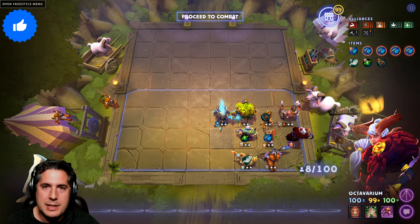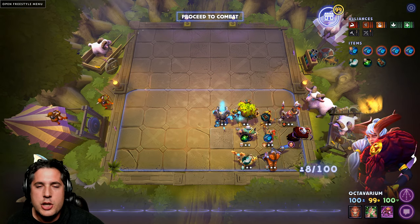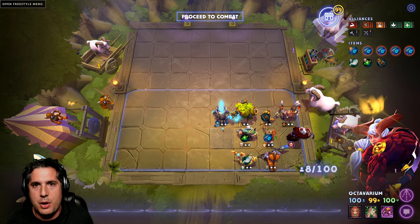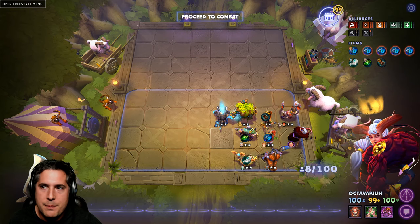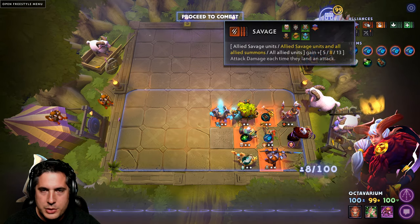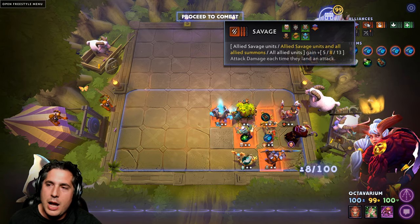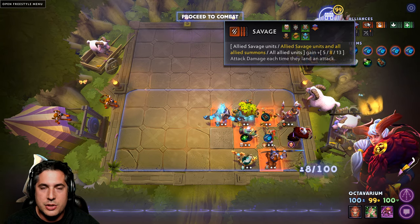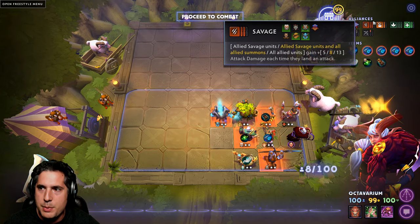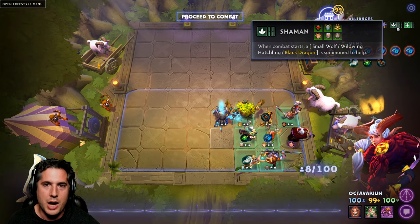There have been a few comments lately from people asking: I'm new to the game, what build do you recommend just to get started and learn the basics? If that's the case, I do recommend going 6 Shaman, 4 Savage. The reason for this is because it's a good build, but it also helps you understand the way alliances synergize together — your summon units all get the Savage bonus, and you're really amplifying these Savage units running Shaman.